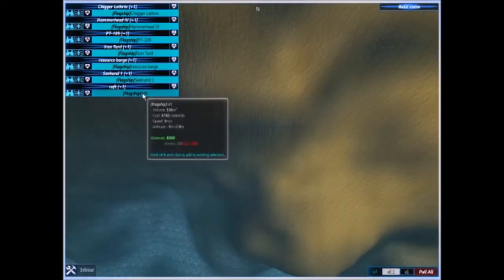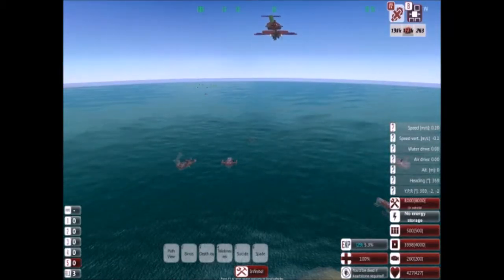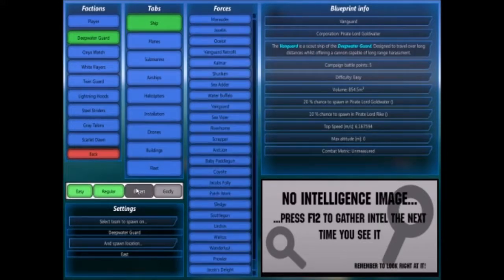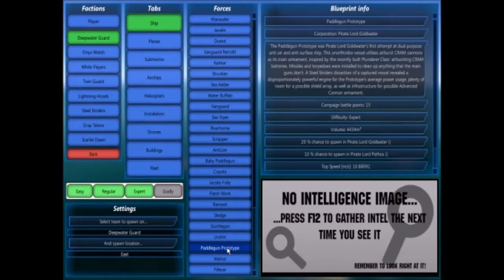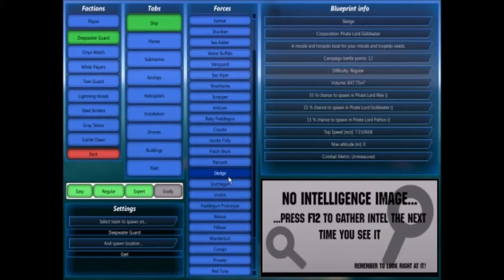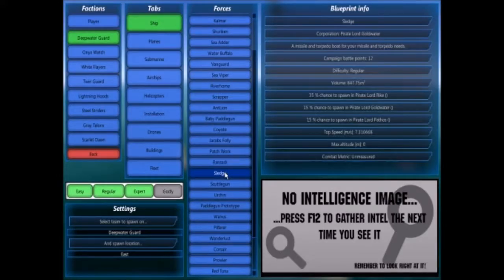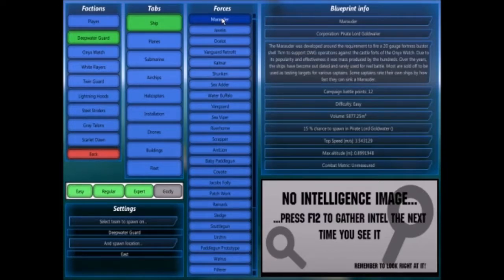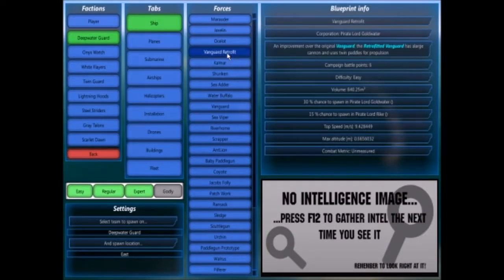Now we're going to turn off the raft — don't need that. Let's load in some bad guys. We'll load in a Paddle Gun Prototype, a Walrus, a Marauder, and a Vanguard Retrofit.